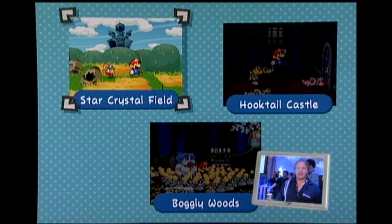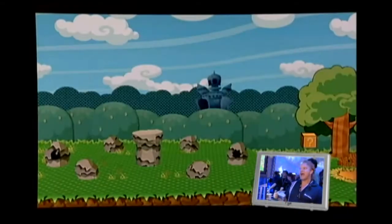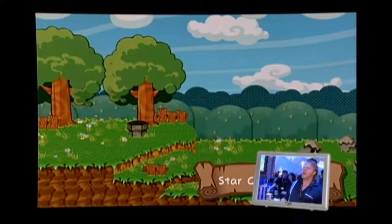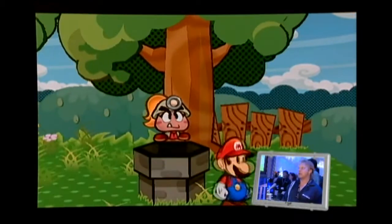As the game starts out, Princess Peach gets kidnapped — who could have seen that coming? Paper Mario 2 is a role-playing game with some action and adventure elements. What makes this really unique and fun is the fact that the characters realize they're made out of paper, and that offers a lot of unique gameplay opportunities.